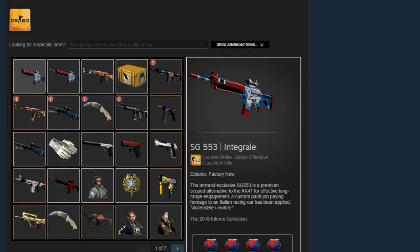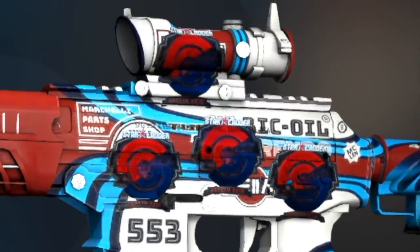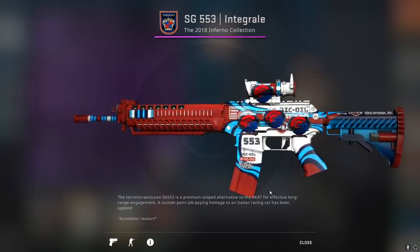Let's start taking a look at some of these skins. The first CSGO skin he has in his inventory is this SG553 Integrale. He recently crafted it with four Simon Gaming foils from Berlin 2019. Nothing particularly insane about this craft but it does look pretty good.